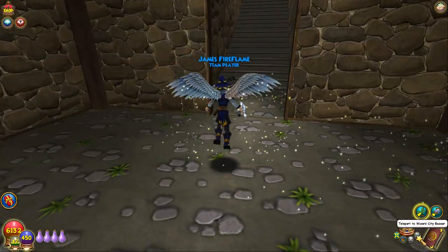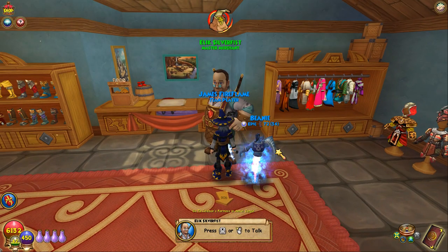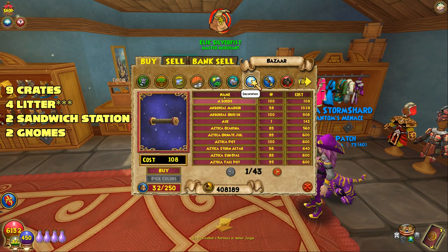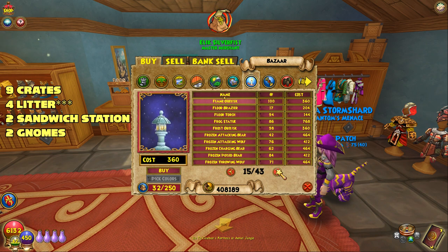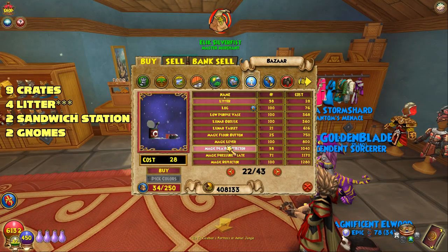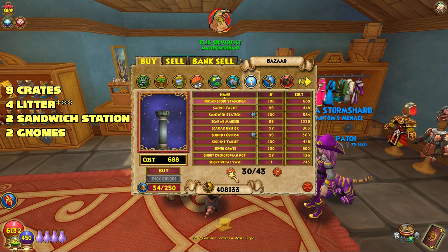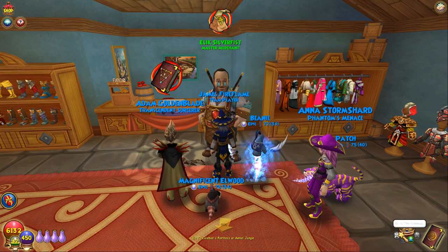We're going to the bazaar now. Go to the decoration section and buy the litter first - get two. Then find the sandwich stations and get two of those as well. Then let's go back to the barn farm.